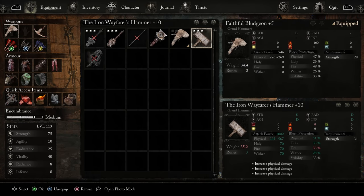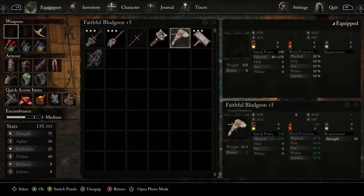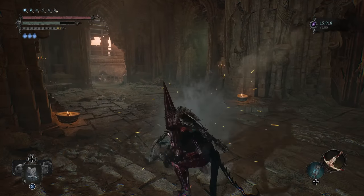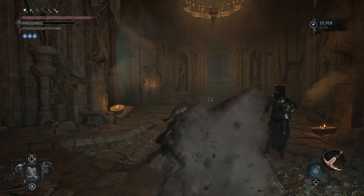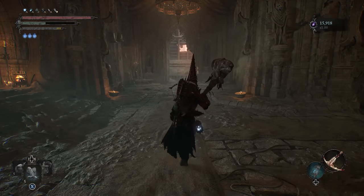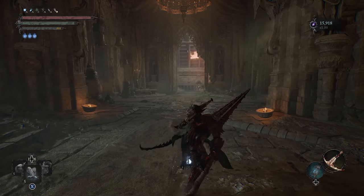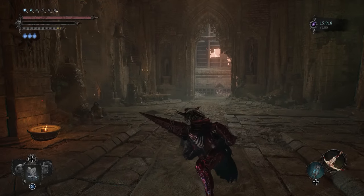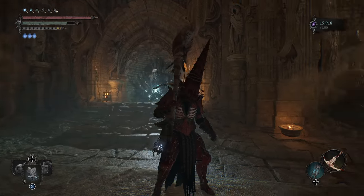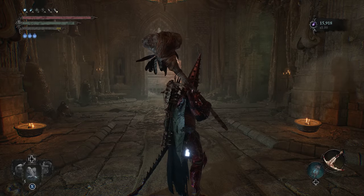Talking about the equipment — the first three weapons are the Faithful Bludgeon, the Sword of Skin and Tooth, and the Iron Wayfarer's Hammer. The Faithful Bludgeon we can get super early in the game and it's one of the first really nice Strength scaling weapons. It requires 28 Strength. This thing has the Grand Hammer type moveset — very forward-facing, but that hit ends up hitting multiple enemies because it has a front hitbox and a back hitbox. The two-handed spin attack using L1 and R2 has a nice follow-up, and the one-handed version has a little spin and slam — a bit quicker. So you do have a little bit of AoE with those abilities.